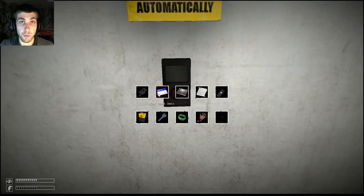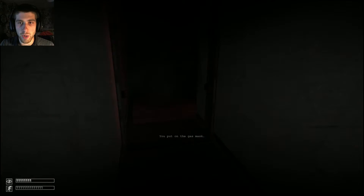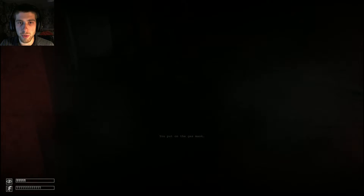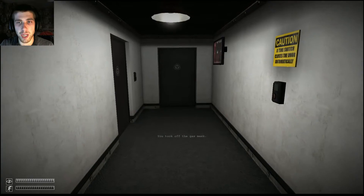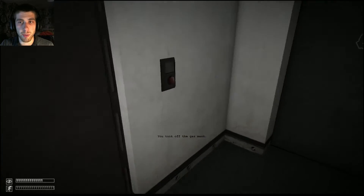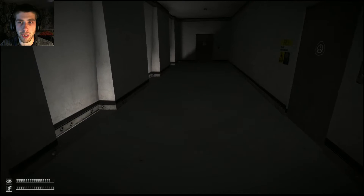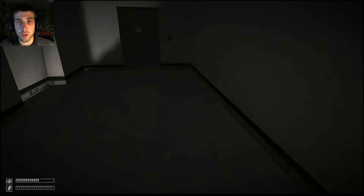Basically the short version of what I just said is we just need to get to the entrance zone, do the electricity, and you probably know the rest from there. If you don't know the rest, basically we have to go turn the electricity off towards the computer, then turn it back on, and then we can leave.